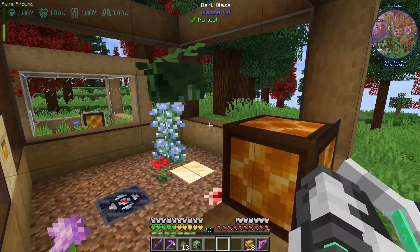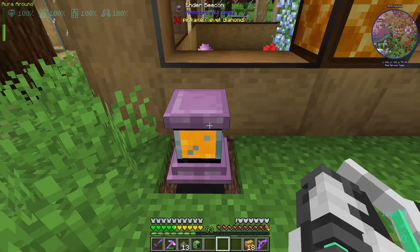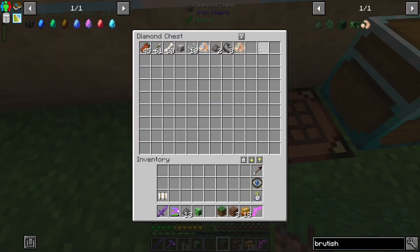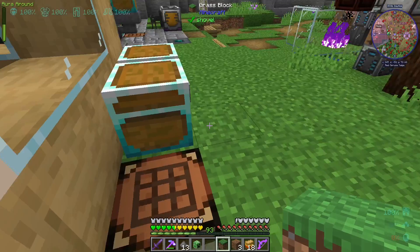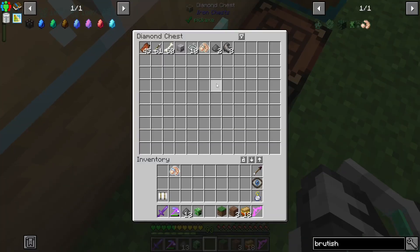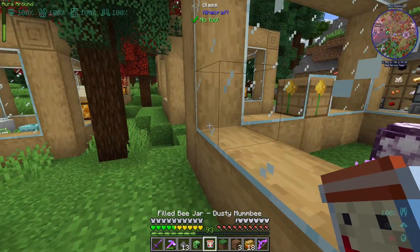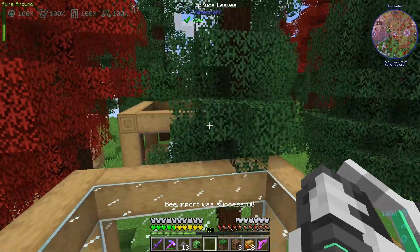And yeah, he's the only one that I have the effects on. I could increase the range and give them all regeneration, which would stop the dusty guy from dying all the time. Look, there he is — he died again. He keeps dying and I keep having to — where'd it go? Oh, it probably went back in here. It probably got picked up by that thing over there. It'll be back in a second. There it is. Yeah, he keeps dying for some annoying reason and I keep just recreating him and putting him back in there. So I guess I could increase the range of that beacon.